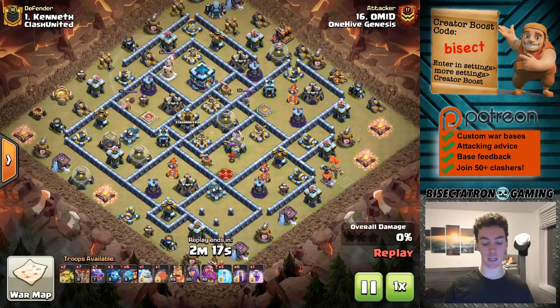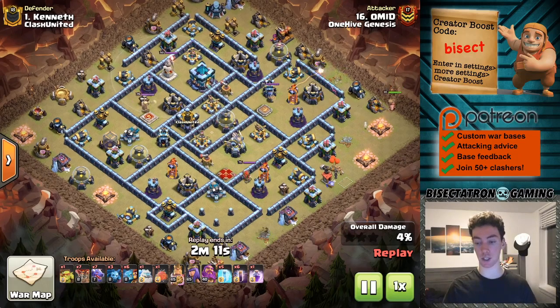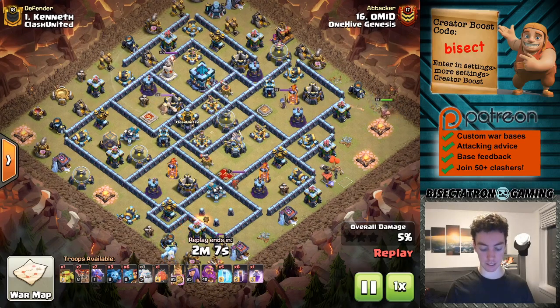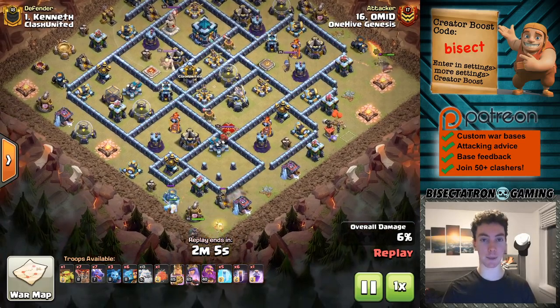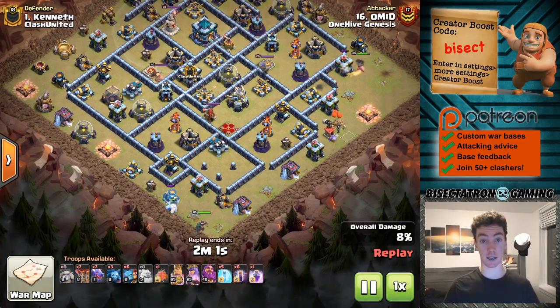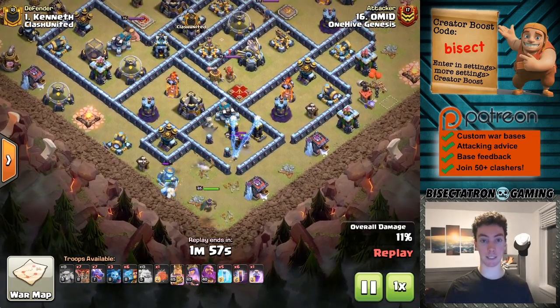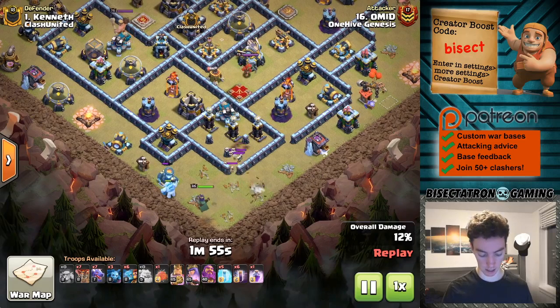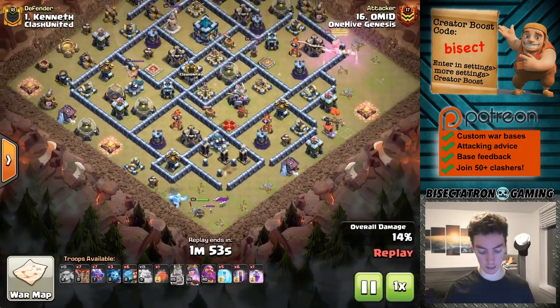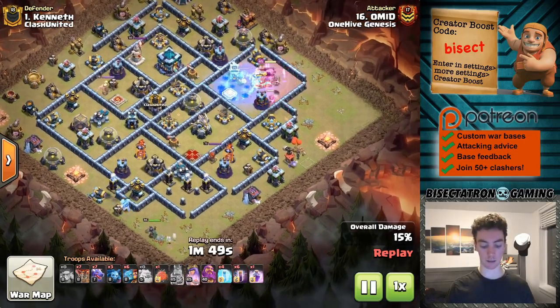Bisectatron here bringing you today's video. We are taking a look at a very cool attack strategy that I haven't really focused on on the channel very much. This is the Dragon Super Minion attack with the Bat Spell — a true concoction combining all these cool different aspects of an attack. We are going to be taking a look at some Town Hall 13 attacks as well as some Town Hall 12 attacks.